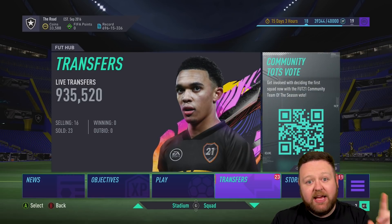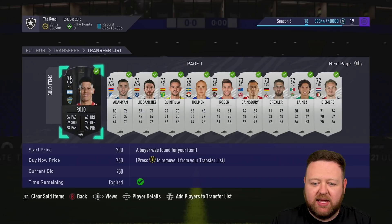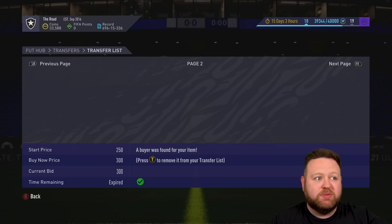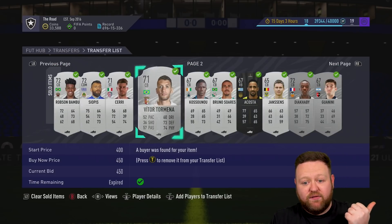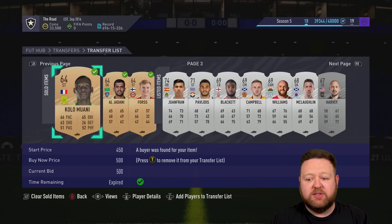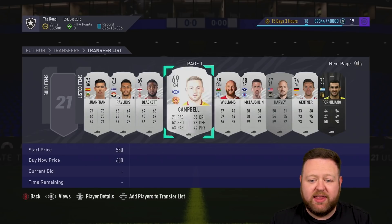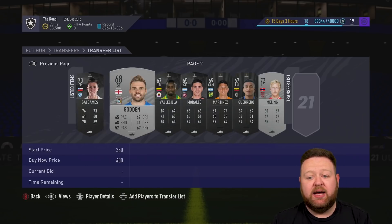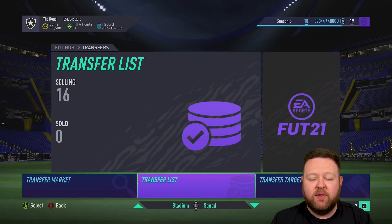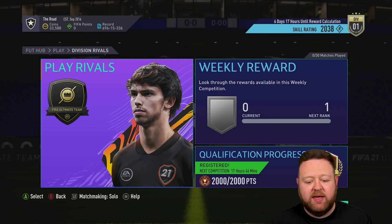The final last-minute TOTS prep is to sell some of the silver players I had in my club because obviously we don't have many coins - I just spent 26k on an inform so we were back under 20k again. Just selling some silvers and bronzes, the leftover stuff in the club that was worth a little bit more than discard. I've gone ahead and done that - we're up to 33 and a half k right now. The more the merrier, just get the coins up a little bit so we can start working with things.